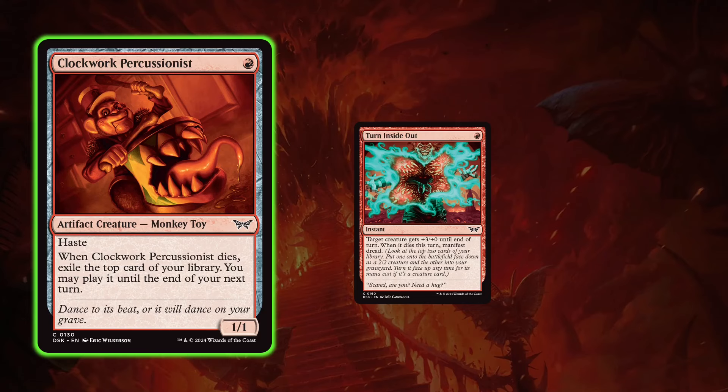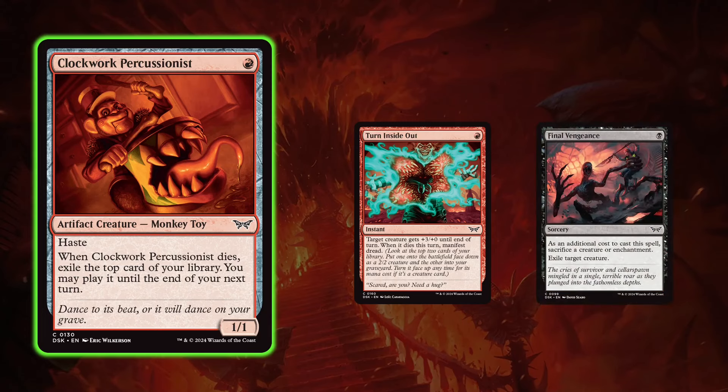If your opponent has a 4/4 in play, Clockwork Percussionist plus Turn Inside Out is a two-mana way to kill it, get another 2/2, and get cards exiled from the top of your deck. You can also pair it with Final Vengeance as a way to sacrifice the Clockwork Percussionist — it fits really nicely into the Red-Black aggro deck. It also fits nicely into Red-White as a card you want to be attacking with when your curve is really low, making the exiled cards more likely to be castable. Definitely take it quite highly — even a little bit higher than you might think, because it performs excellently.